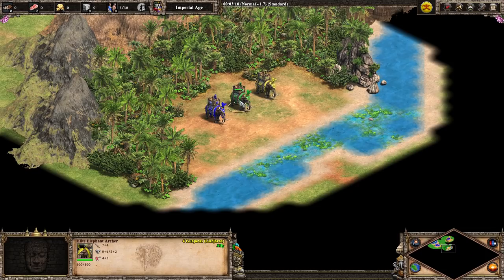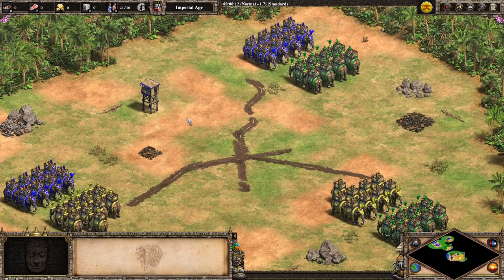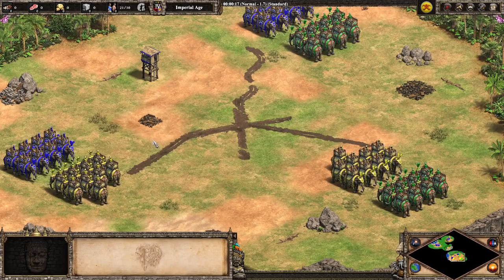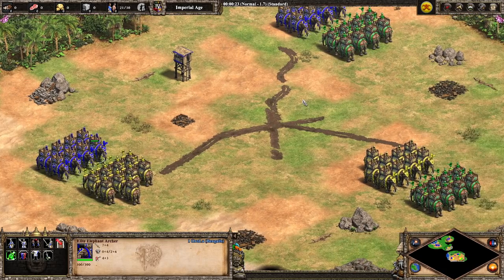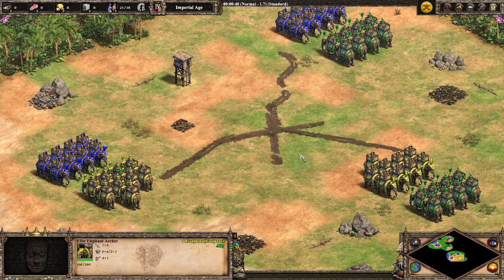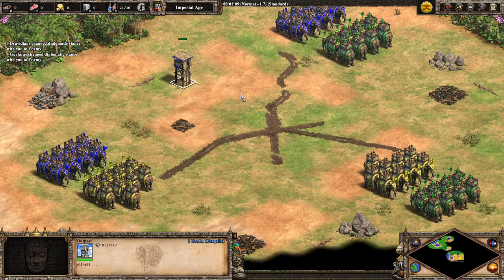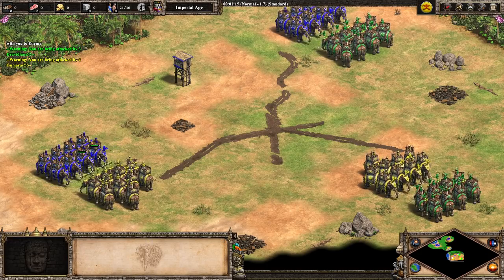Now the all-important question: which of the elephant archers beats the other elephant archers? Here we are on the field of elephant archer battle. I am the Bengalis in blue, the Gurjaras are in yellow, and the Dravidians are in green. So we have Bengalis versus Gurjaras, Gurjaras versus Dravidians, and Bengalis versus Dravidians. This is post-imp, all upgrades, and the Gurjaras get one extra elephant because of their food discount — everyone else has eight. Once I click this outpost, the very slow bloodshed will begin.